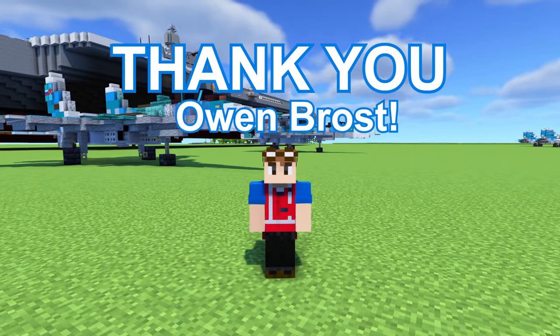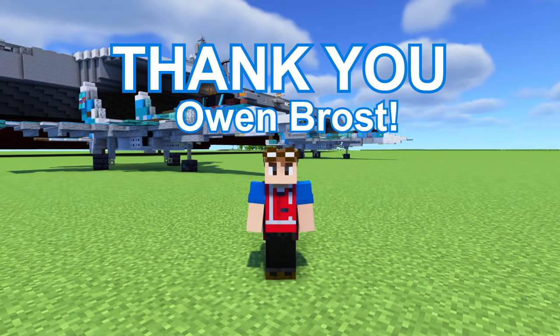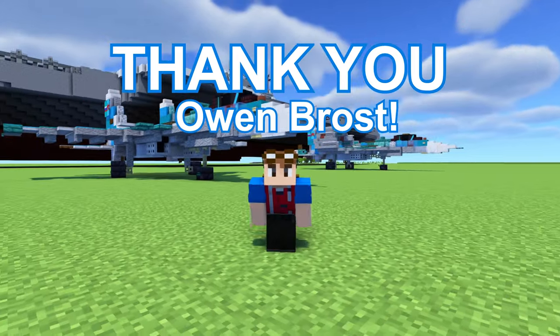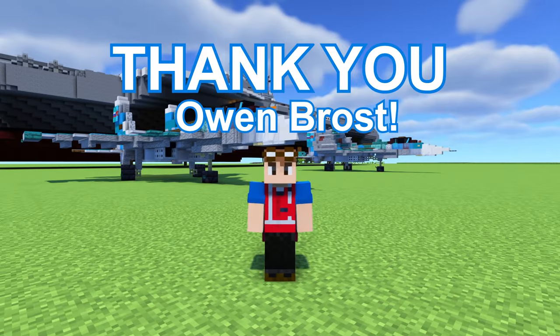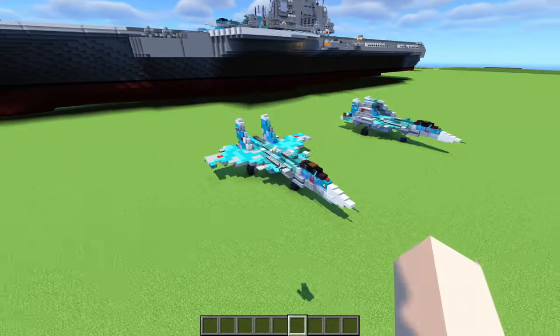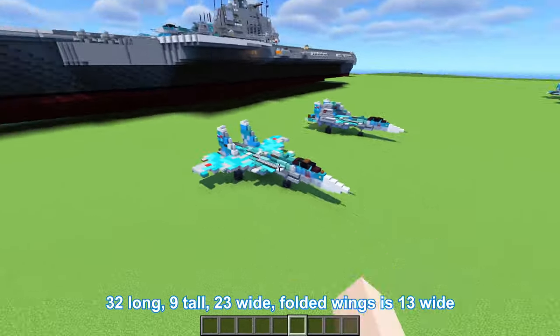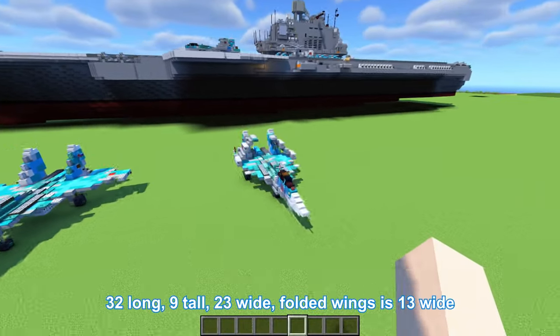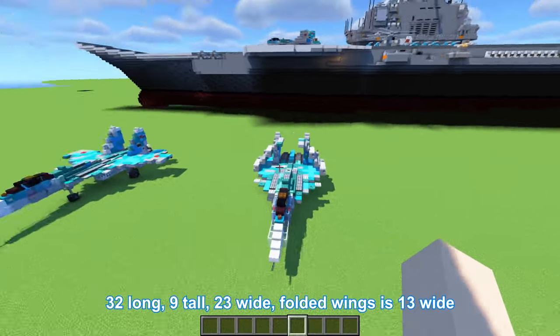I'd like to thank Owen Bross for commissioning this build. He says he's actually making his own Admiral Kuznetsov carrier. If you guys are interested in commissioning a build, check out the link in the description. So the dimensions are going to be 32 blocks long, 9 blocks tall, 23 blocks wide. The folded wings version is going to be 13 blocks wide.